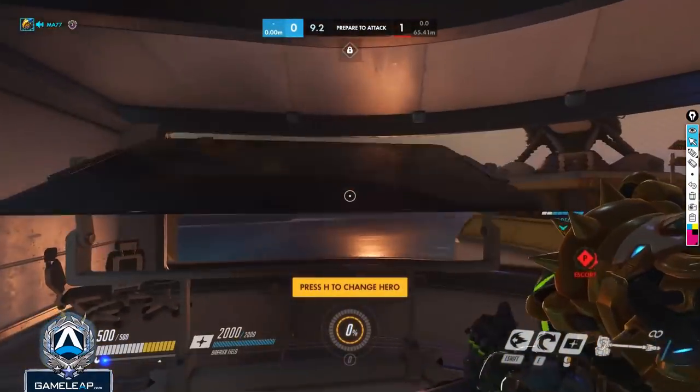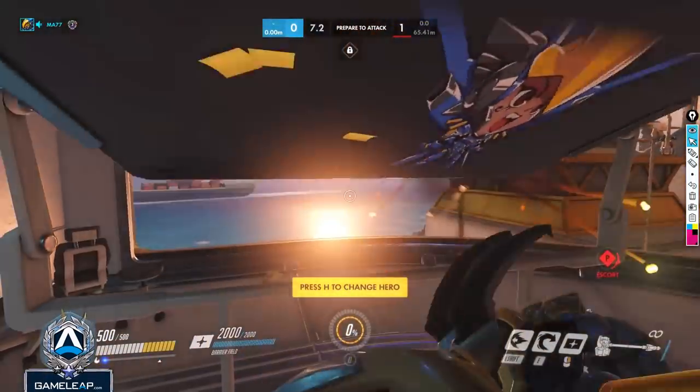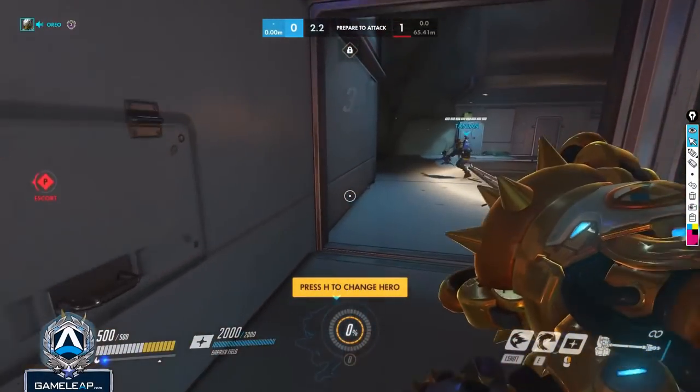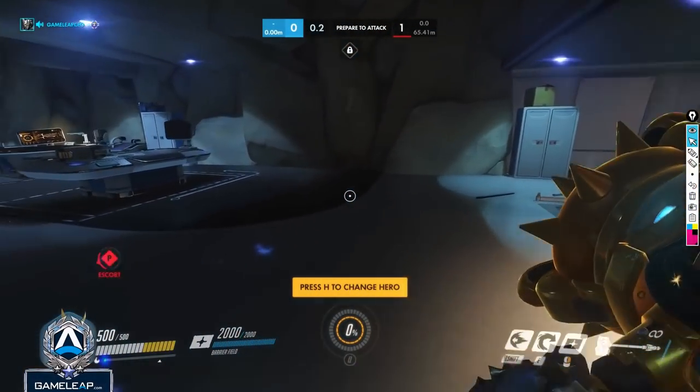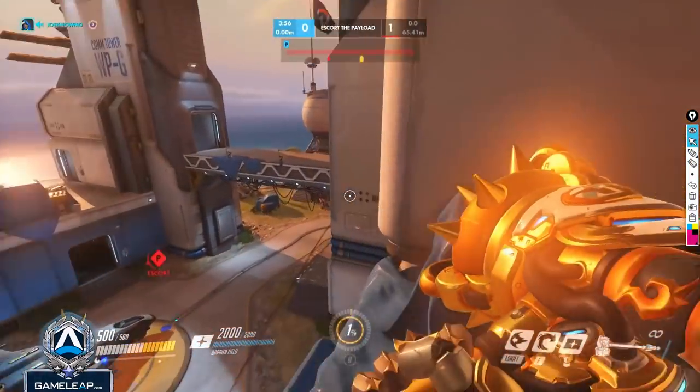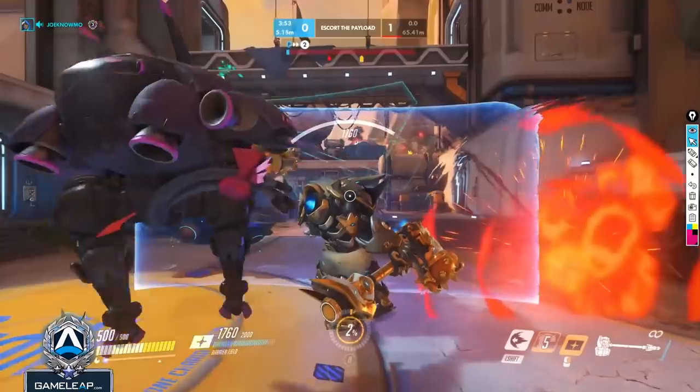On attack you have a Zenyatta, Hanzo, and Pharah. Pharah is really good on offense here — generally a really good offensive hero, not very good on defense. She's especially good on Gibraltar as long as there isn't a Widowmaker, so you have to be really careful about that. The enemy team has an Orisa and a Hanzo.